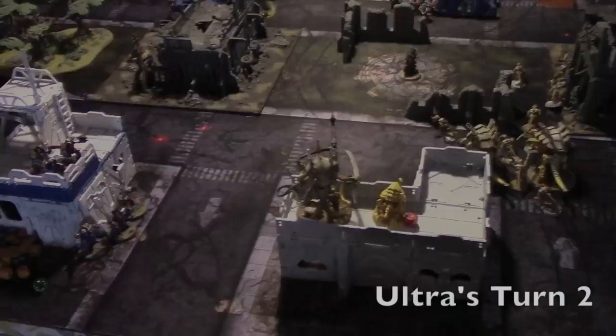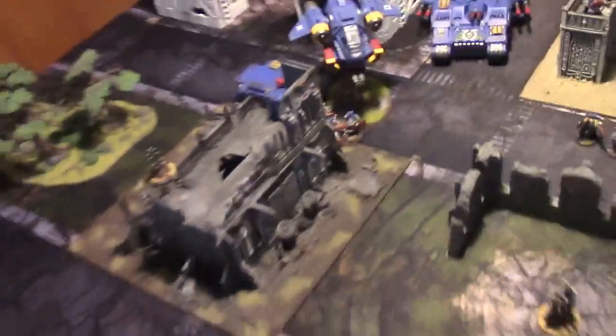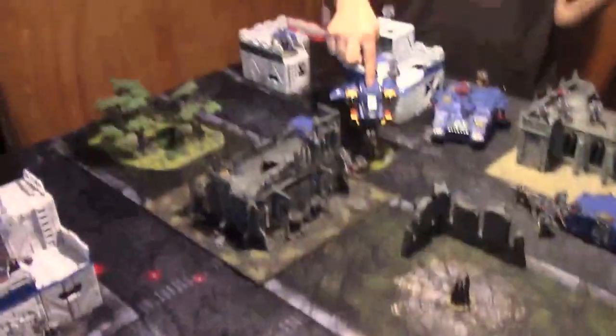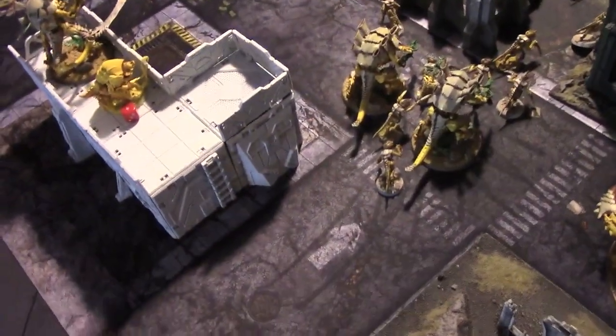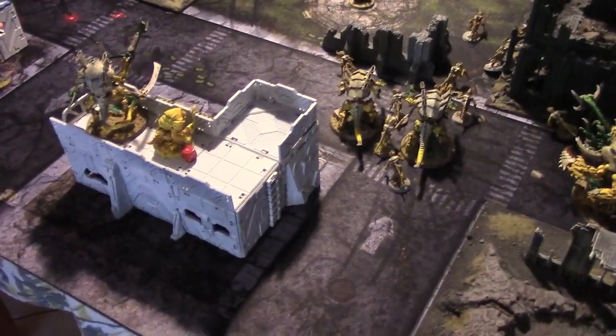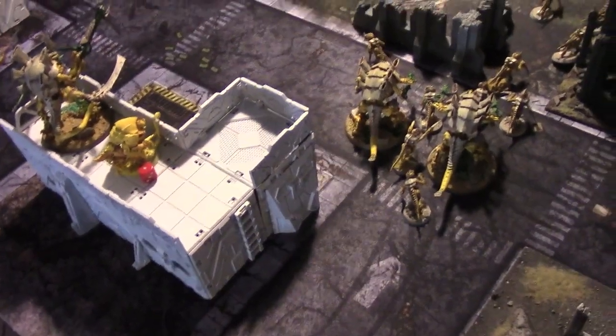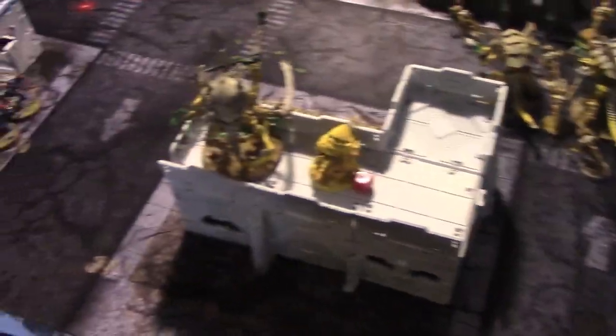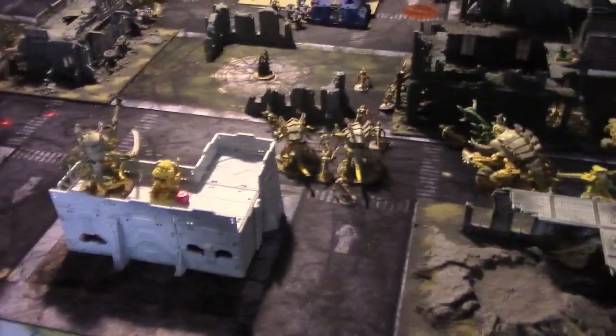Ultramarines turn two: the Terminators and Captain came down from Deep Strike. The Storm Talon came on and zoomed in. The Hormagaunt squad is looking a lot thinner. The Hive Tyrant took the brunt of it after the Venomthrope died — always kill the Venomthrope first! The Storm Talon came in and lit up the Venomthrope with Typhoon Missile Launchers, two strength-eight shots. I lost a Tyrant Guard and the other has one wound left, thanks to the shield wall letting me shove wounds around.